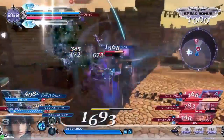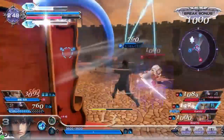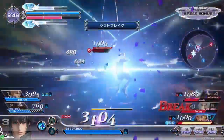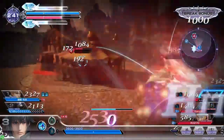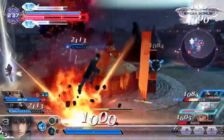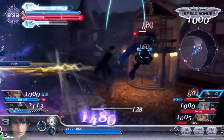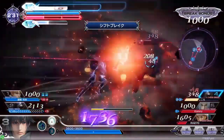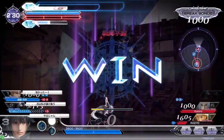Noctis moves in again, catches Sephiroth with that forward aerial, then immediately turns to Golbez and uses an HP attack dealing a lot of damage. Sephiroth moves in so he catches him too, breaks Sephiroth's bravery and builds his up quite a bit. As Sephiroth is attacking Bartz, Noctis warp strikes in, picks up a kill and leaves the red team with one health bar left. With Sephiroth down, he moves over to Golbez, uses his warp, leads into a forward aerial combo into the wall, and picks up the last kill of the game.